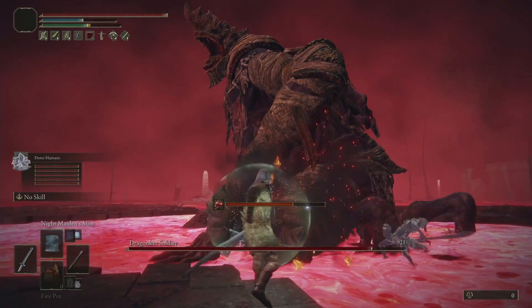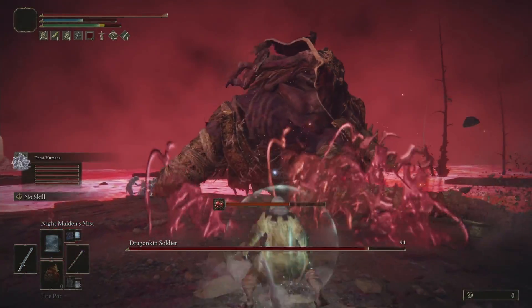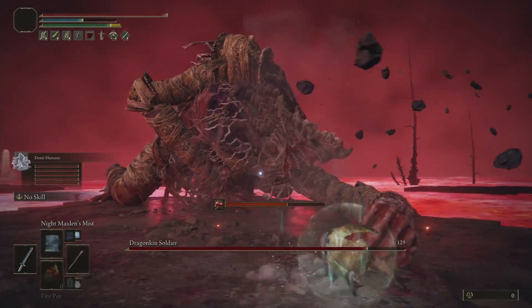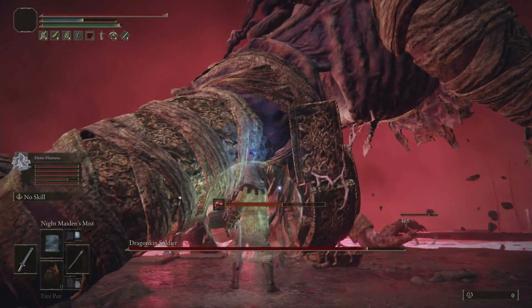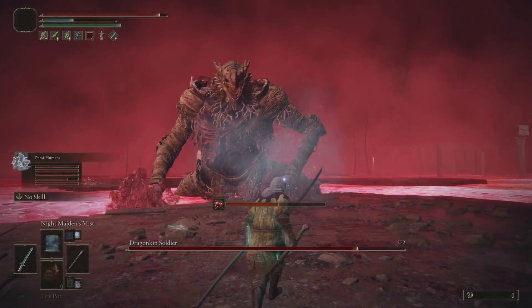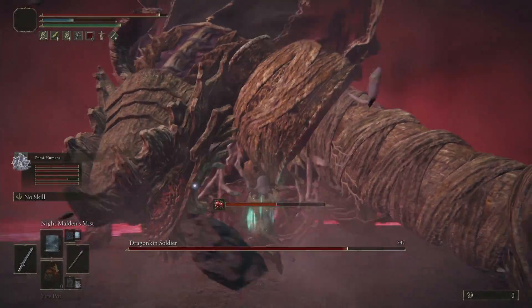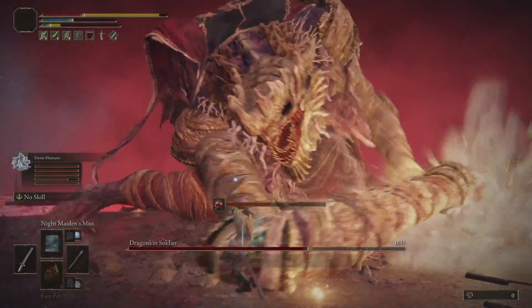I am also using Night Maiden's Mist to deal damage while the boss is inside the big enemy. I tried to invest in immunity so I get less rot buildup, but just in case I have a few preserving boluses in case rot starts ticking in.